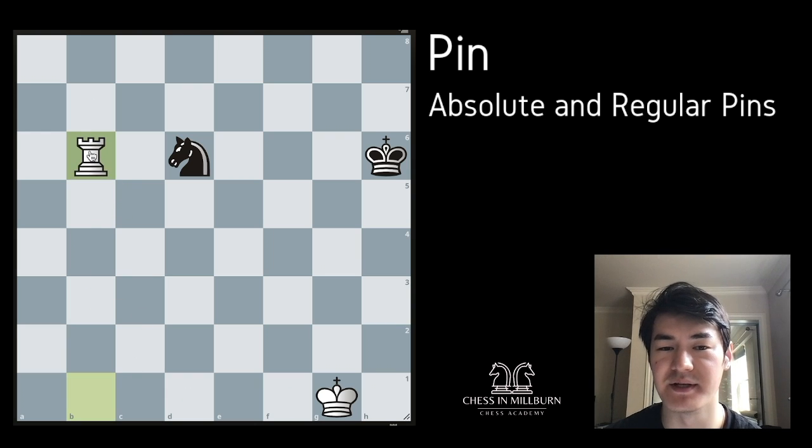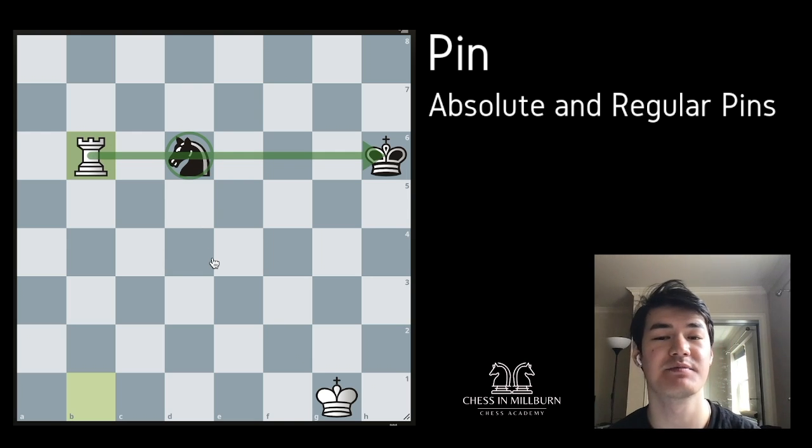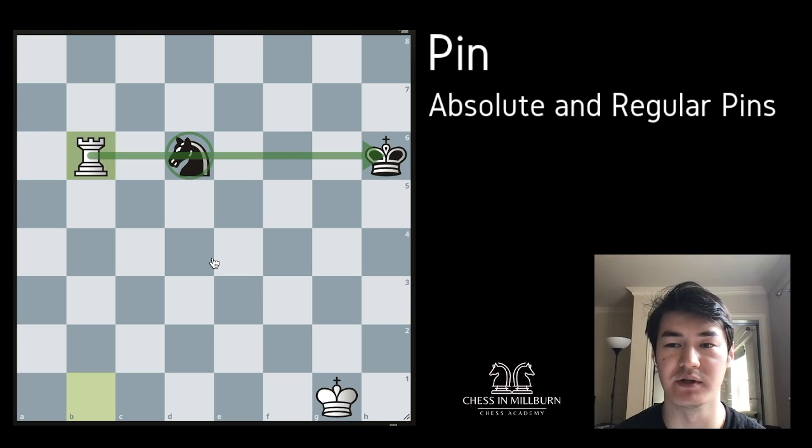We can bring this rook to b6 to attack the opponent's knight. But we're not just attacking this knight right now — if the opponent's knight tries to go away, we will be attacking the opponent's king in the back. This is what we call a pin: a piece that is protecting something more valuable in the back on the same line.